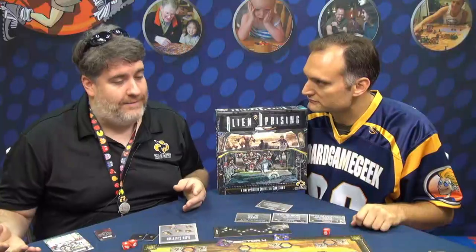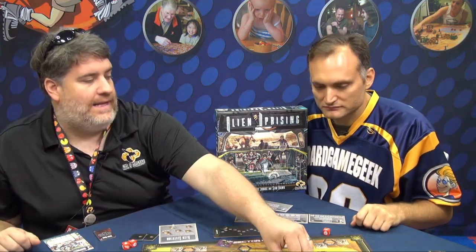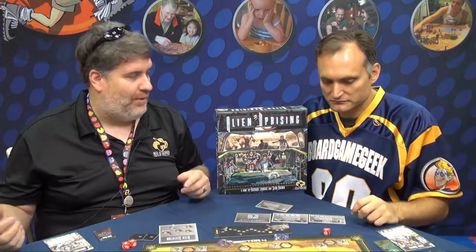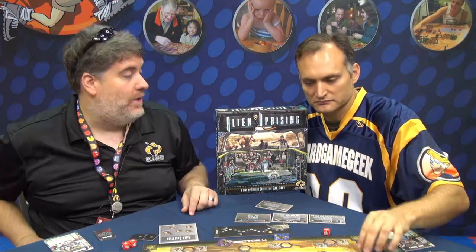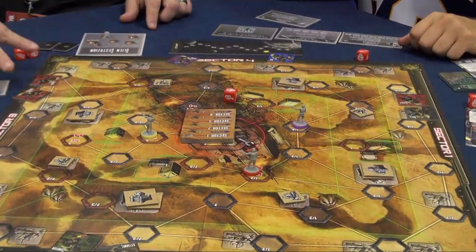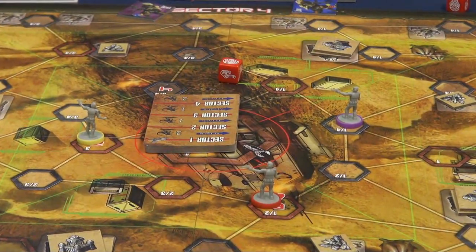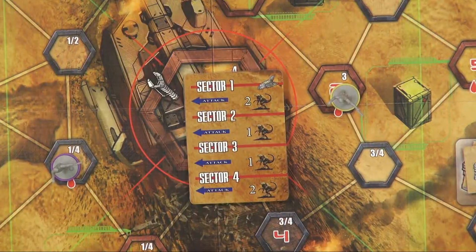Once we've drafted and everybody's used their dice to move around and grab various gear, the aliens get to take a turn. When the aliens take a turn, nobody actually plays them — the game plays them itself. What happens is you draw a card, and on that card it's going to randomly show you, going sector by sector, whether the aliens attack. If they do, then all of these tokens in every sector are going to move forward and attack, and you resolve it sector by sector. In this case, sector one would be attacking.